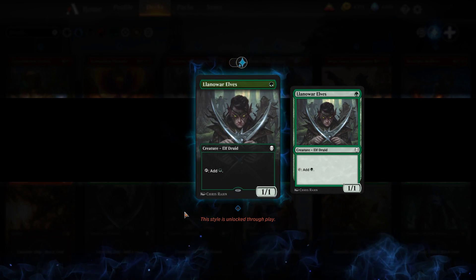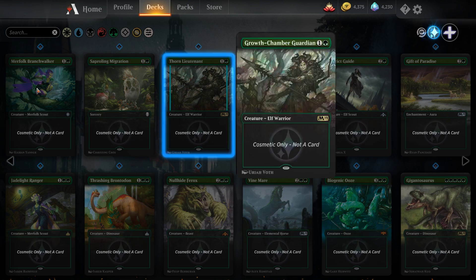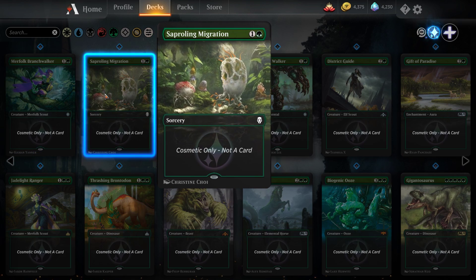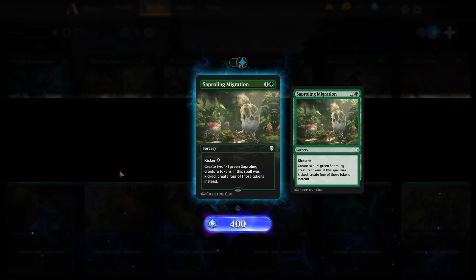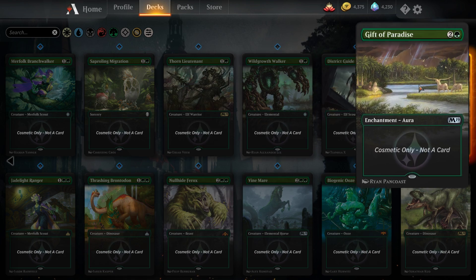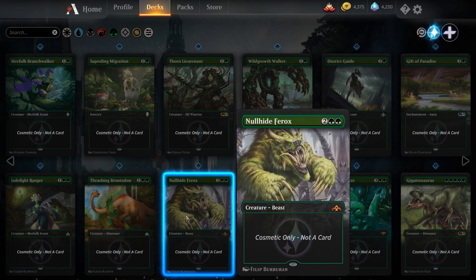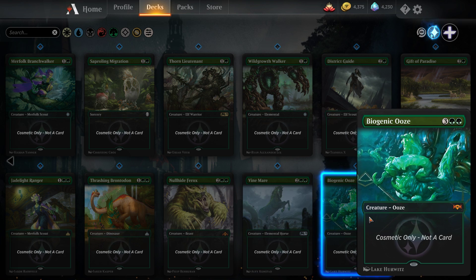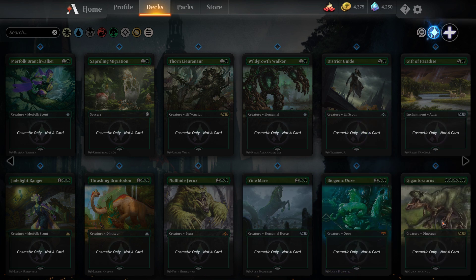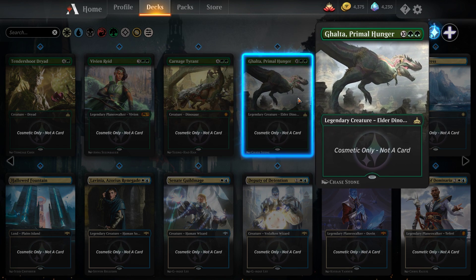Green styles include Llanowar Elves (the tutorial card), Pelt Collector, Druid of the Cowl, Growth-Chamber Guardian, Merfolk Branchwalker, Saproling Migration, Thorn Lieutenant, Wildgrowth Walker, District Guide, Gift of Paradise, Jadelight Ranger, Thrashing Brontodon, Nullhide Ferox, Vine Mare, Biogenic Ooze (very cool style), Gigantosaurus, Tendershoot Dryad, Vivien Reid, Carnage Tyrant, and Ghalta.